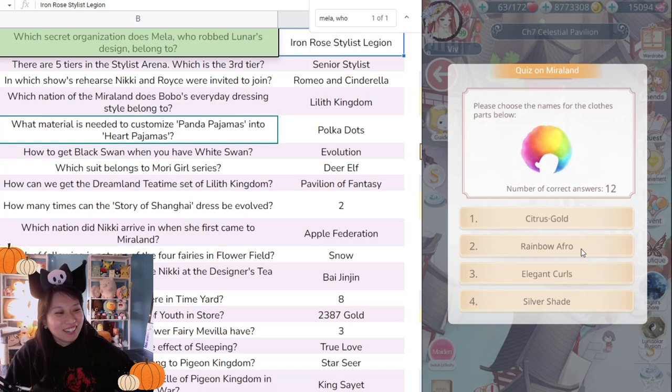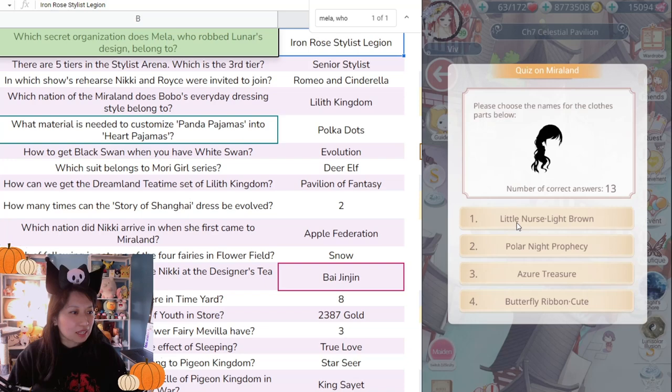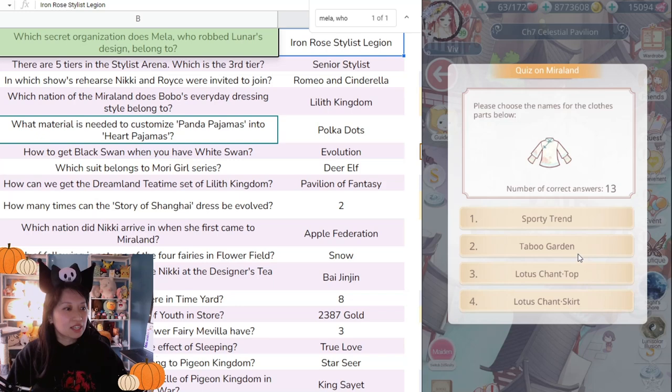Next clothing part question — it's not Rainbow Afro, it's actually Elegant Curl. Then: 'Please choose the name of clothing part below — Little Nurse Light Brown.' It's not a ribbon... wait, is it Little Nurse Light Brown? No — the answer is Butterfly Ribbon. How is this a ribbon at all? Rigged. This game is rigged.